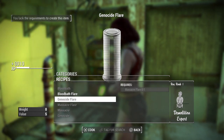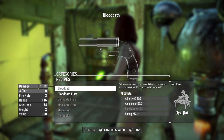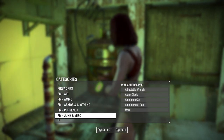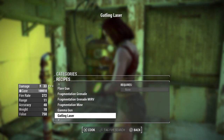I just want to check out the Genocide one. In order to craft the Bloodbath flare gun, you need adhesive, aluminum, springs, and a pipe revolver. This is not a part of this mod — I am just spawning myself a pipe revolver. This is Freemaker, in case you're wondering.